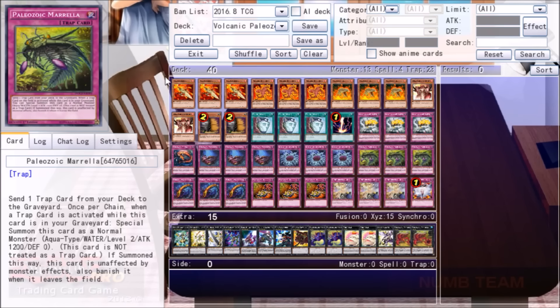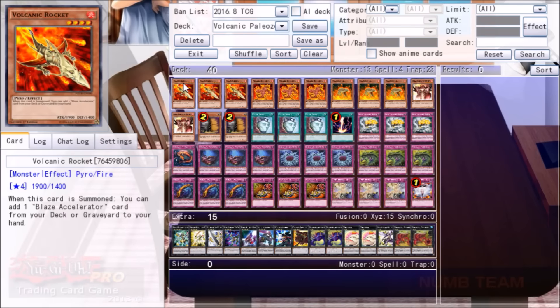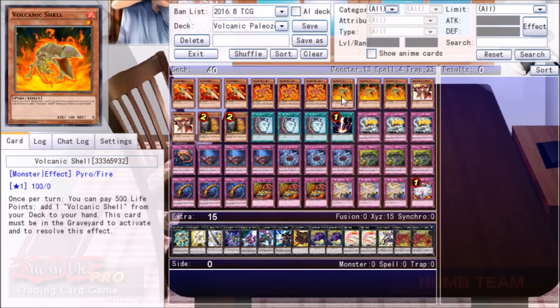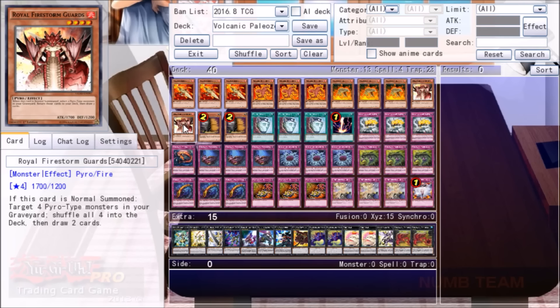On to the individual cards. First we have our Volcanics. We've got three Rocket in order to find the Blaze Accelerators as fast as possible. Three Scattershot, the best card in the deck — if he's sent to the grave by the effect of a Blaze Accelerator, you can send two more from your hand or deck to Raigeki and do 1500 damage to your opponent. Next is three Shell, the second best card in the deck: perfect fodder for the Accelerator and Dimostulus, and it replaces itself.